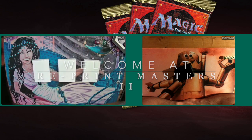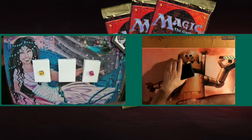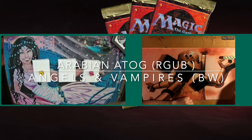We are going to look at a top 16 match played in this online tournament between Tim and Roman. Tim is playing a red-green aggro deck he's called Arabian Atok. Roman is playing a dead guy — a white and black deck with Sengir Vampires and Serra Angels.